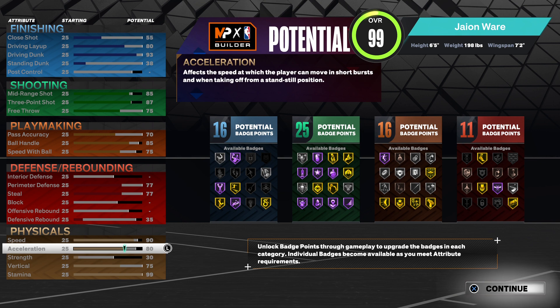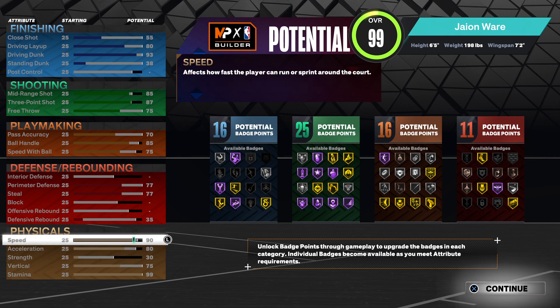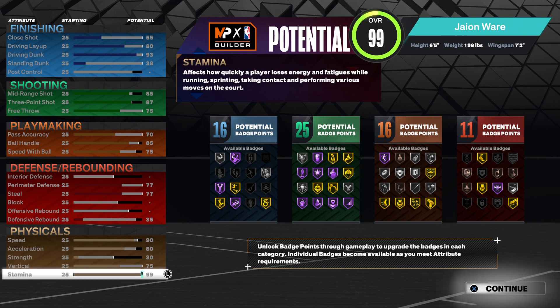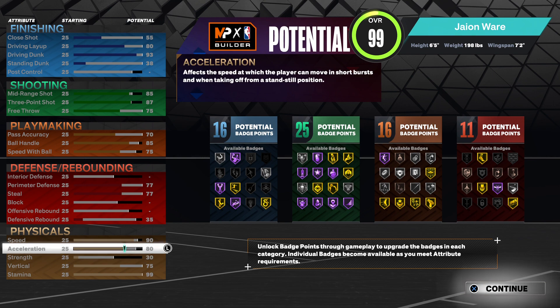You got excellent physicals for a guard. You'll be a speed demon for real, zooming down the court with that 90 speed. You got a 99 stamina — you can dribble to your heart's content. Make this build, man.